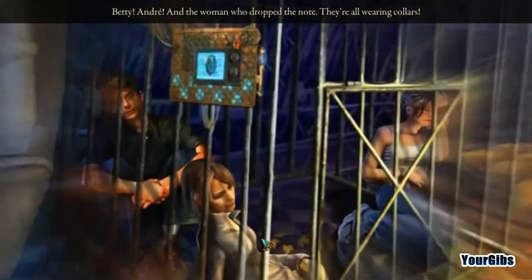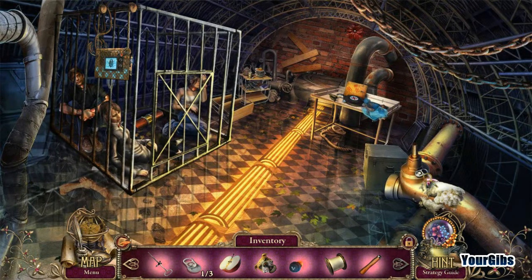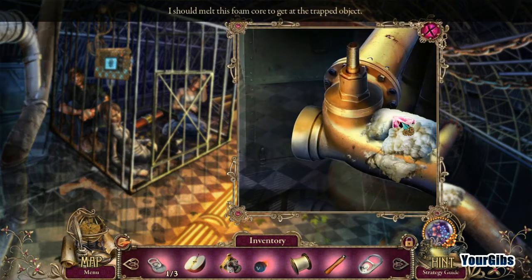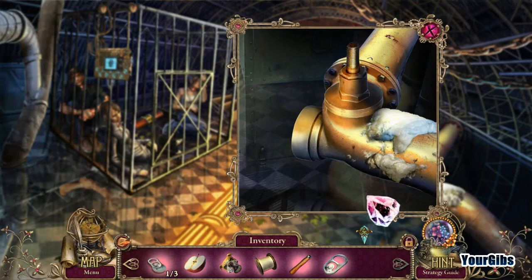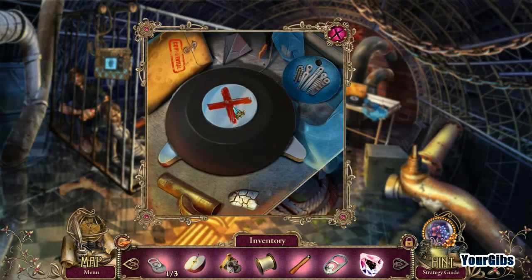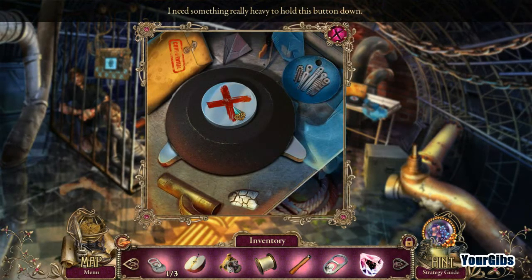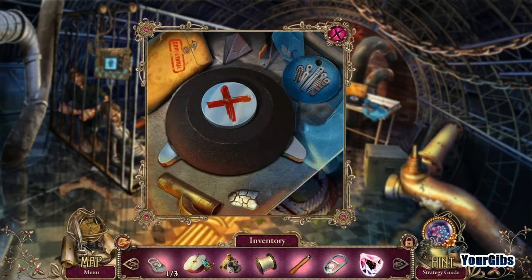Betty, Andre, and the woman who dropped the note — they're all wearing collars. Why? What the hell's going on here? I should melt the foam. Now I have a diamond for our diamond cutter. I need something really heavy to hold this button down. Masters' artifacts taken from the survivors — this is a nightmare. Our initial observation of the masters' artifacts failed to detect the true scope of their use; this research will continue and results will follow.